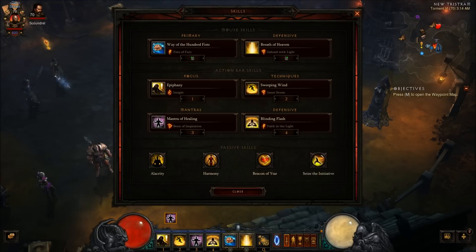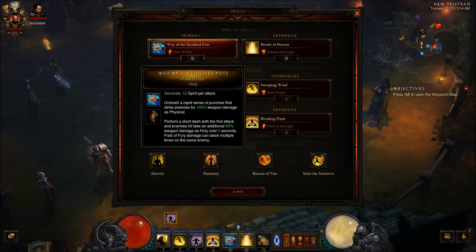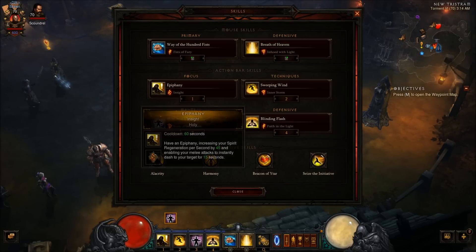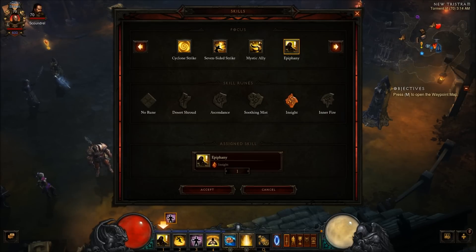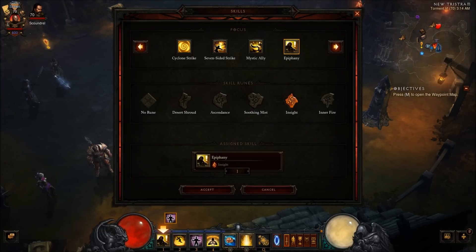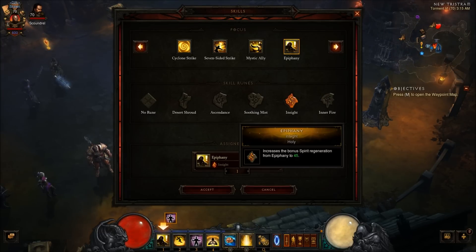For my skills: with Fists of Thunder, Fists of Fury, you generate a whole bunch of spirit. Breath of Heaven infused with light should be up all the time, so that's 14 additional spirit from generating. Epiphany — a lot of people are using Desert Shroud for reduced damage. I'm using Insight for even more spirit regen.